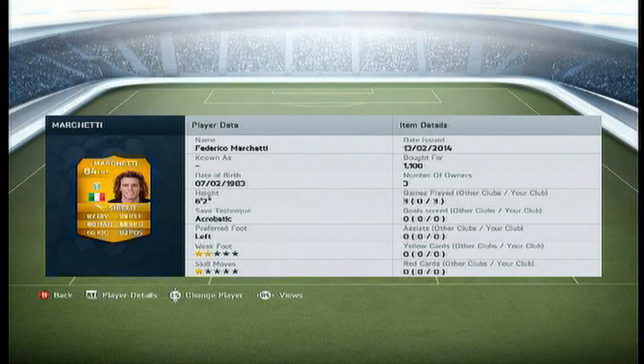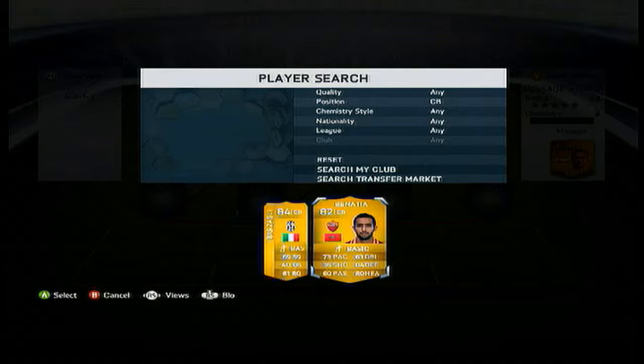In goal we have Marchetti. Now this guy is an all around good goalkeeper. Got him for 1,100 coins. As you can see his stats are pretty decent: 87 diving, 89 reflexes, 82 positioning, 80 handling. Pretty good keeper guys, pick him up.